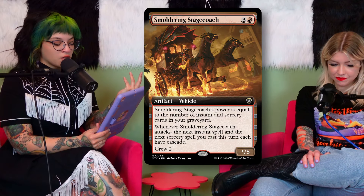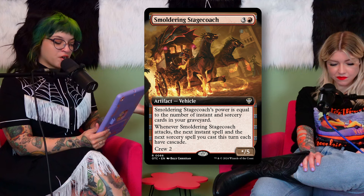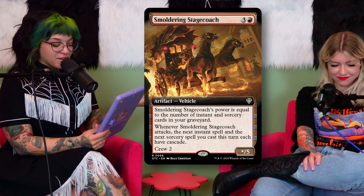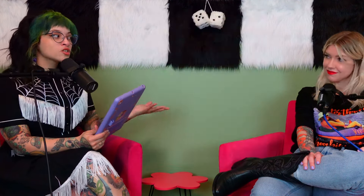The Smoldering Stagecoach is an artifact vehicle whose power equals the number of instant and sorcery cards in your graveyard. Whenever it attacks, the next instant spell and the next sorcery spell you cast this turn each have cascade. I love spell-slinger decks, so I thought this could be really fun — and the art for it is very western, like an end-of-the-movie moment. It's a crew-for-two card.